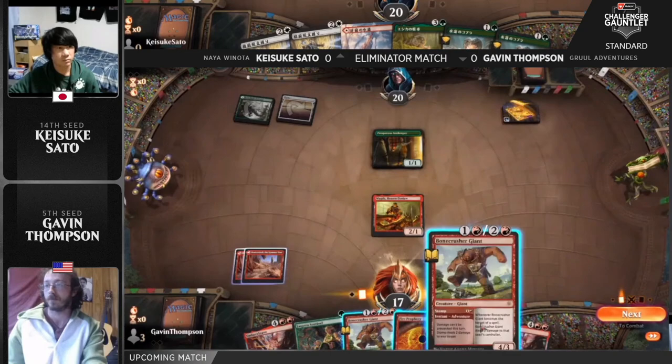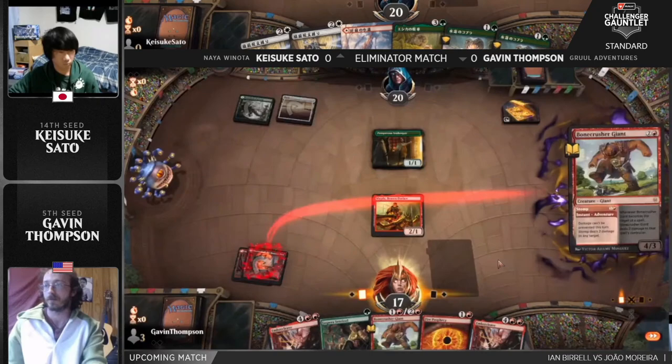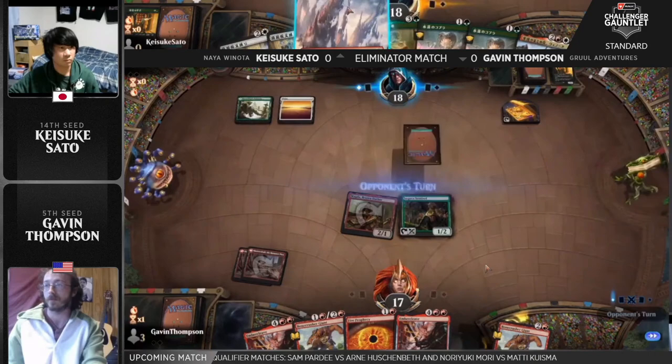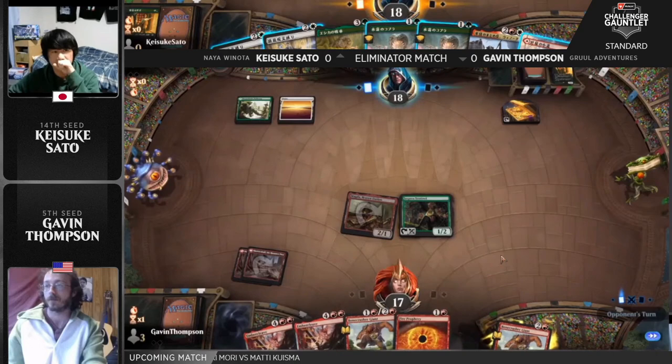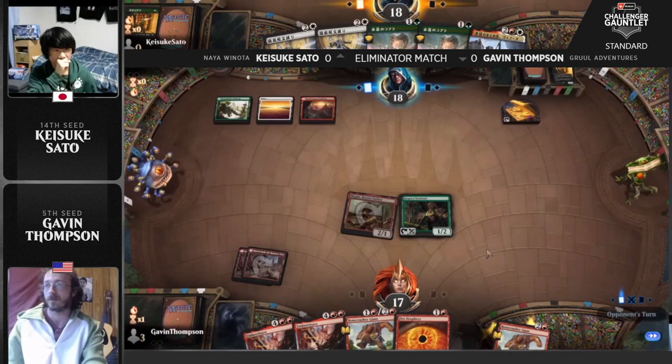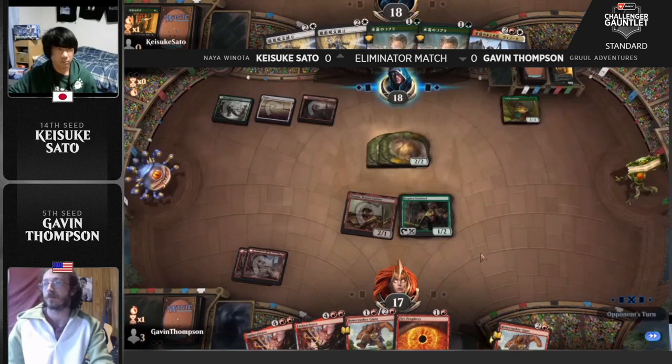One thing I've noticed about this Naya Winota deck is that it doesn't have all that much interaction. So the game plan for Gavin Thompson is just: get Magda down, start swinging, make Treasures. It's kind of both players doing their own thing in game one, and then post-board there's a little more interaction coming in. That's why this start from Gavin is so good — Magda and Jesper Sentinel mean that even when you're missing lands, you won't get much interaction coming back. Generating two mana with these creatures each turn is very powerful.